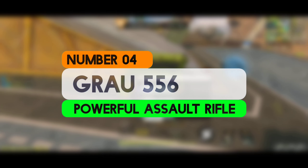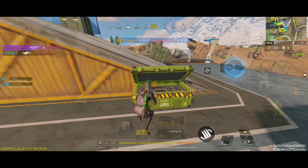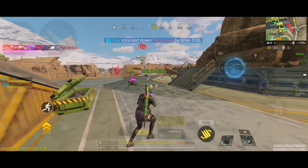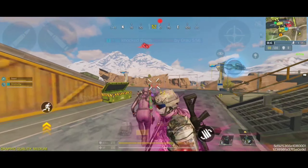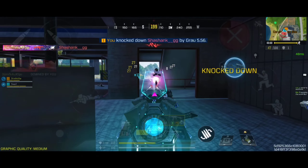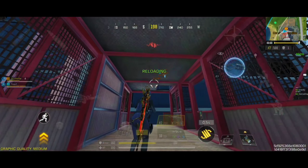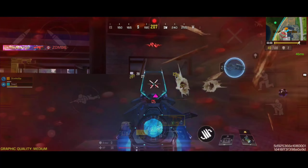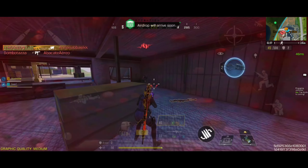Coming at number 4, we have the Grau 556, which is a highly versatile and popular assault rifle known for its balance of performance characteristics. It has a moderate fire rate — not the fastest, but well balanced, providing a good mix of speed and control. One of its standout features is its excellent accuracy, particularly effective at medium to long ranges due to its low recoil and stable shooting pattern. This weapon delivers solid damage per shot, and while not the highest damaging assault rifle, its reliable output is complemented by its accuracy and control.